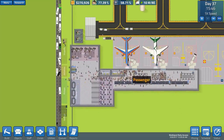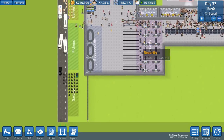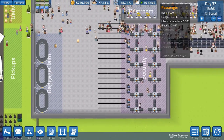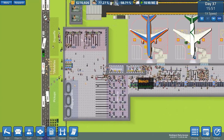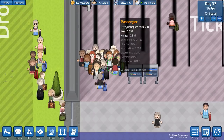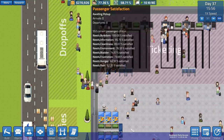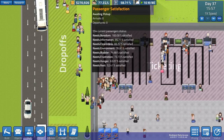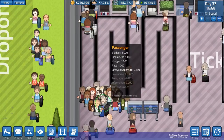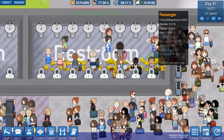In the previous episode we did manage to expand our airport quite a bit, from here all the way down, which meant rerouting the baggage and adding extra security stations. Generally that was good progress, but we do have some issues preventing us from being the best airport we can be, because passenger satisfaction is slightly lower than usual.